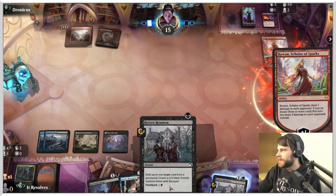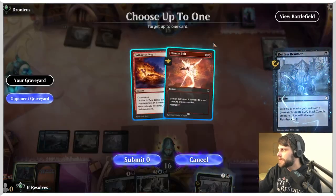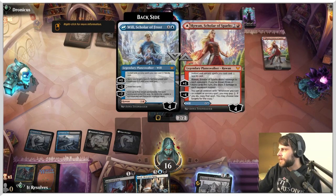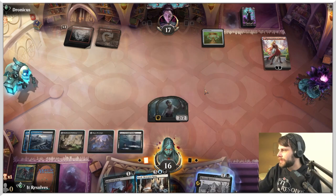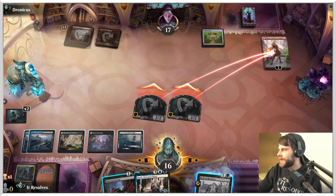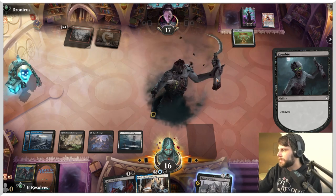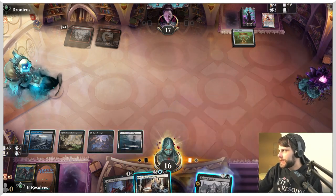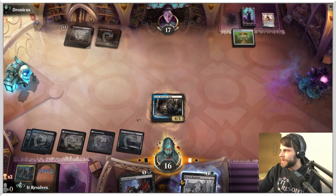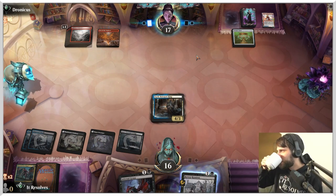We'll go ahead, exile a couple cards from the graveyard, and this gives us a way to kill Rowan right off the bat so we're not under major pressure. There's also the Betrayer King which is quite good. Since these creatures are going to die anyway, let's throw them in — it'll be an even-ish trade. We could Reunion and then throw out the Snow King — let's try it and see if this goes south.